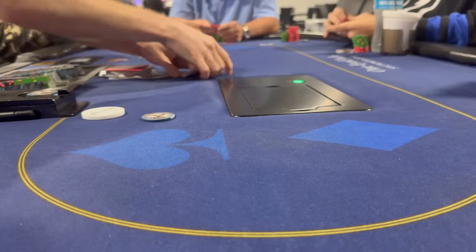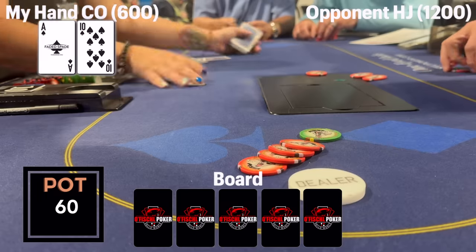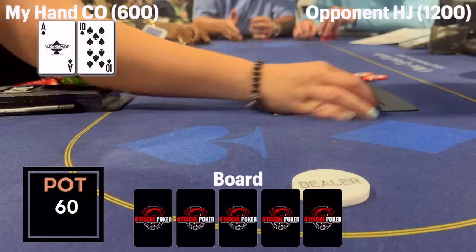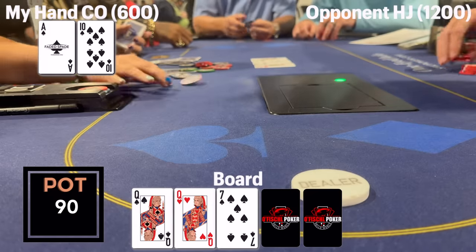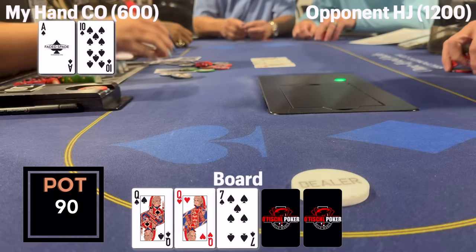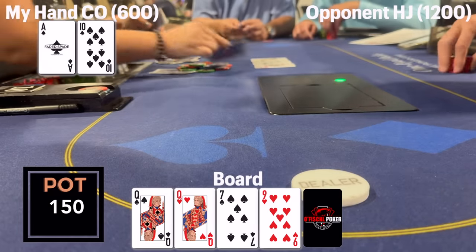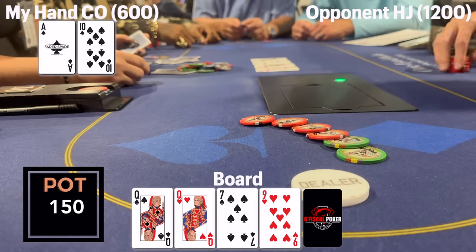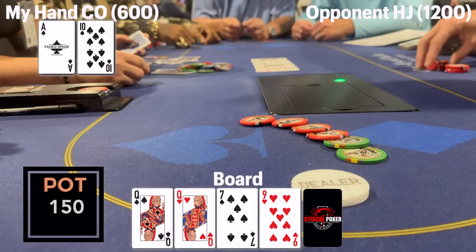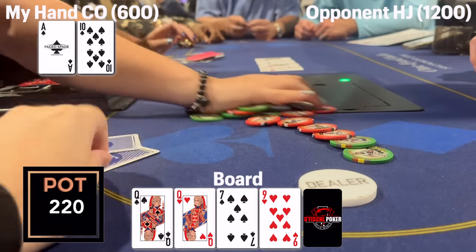We win a small one before getting back on track. I have ace-ten of spades and a late-position player raises to 15. On the button, I three-bet to 45 — standard three-times, fine if we win it now, and if not we have a good hand in position. My opponent calls and we're heads up to a flop of queen-queen-seven with two spades. This board is better for my range — I could have ace-queen, ace-king of spades, kings, aces — all of which like a small bet. So ace-ten of spades bets 30 as well. The turn is the nine of hearts, closer to my hand but not really. I keep betting 70, representing the same hands. My opponent folds pretty quickly.